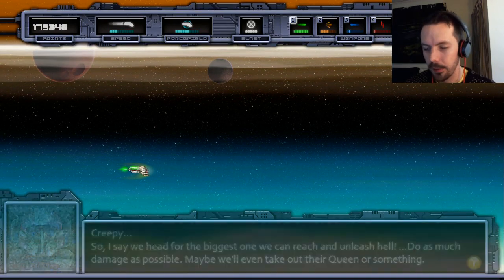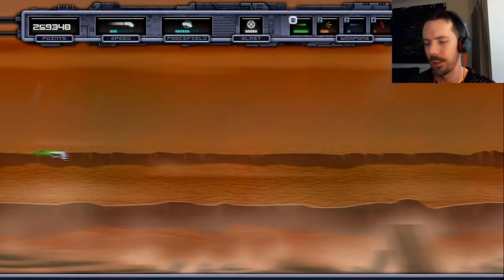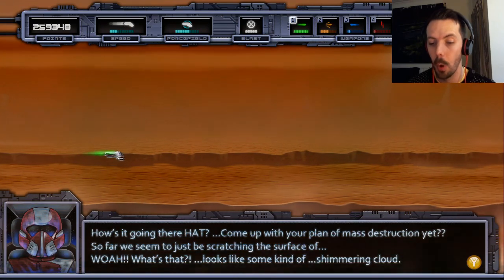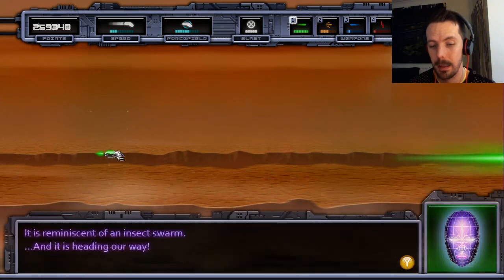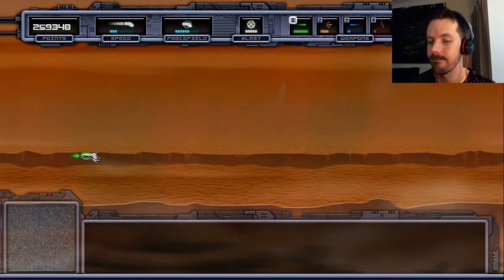So basically there's a bunch of cities in Terranus and we have to go and hunt them down — we're gonna find the biggest one and cause as much havoc as we can. Chapter two is complete, on to chapter three. Six ships left. 'Come up with your plan of mass destruction yet? So far we seem to be just scratching the surface.' 'What's that?' 'Looks like some kind of shimmering cloud — it's reminiscent of an insect swarm and it's heading your way.' 'Brace yourself, Hattie.' 'I'm guessing they're not a welcome committee.' 'Nope.'